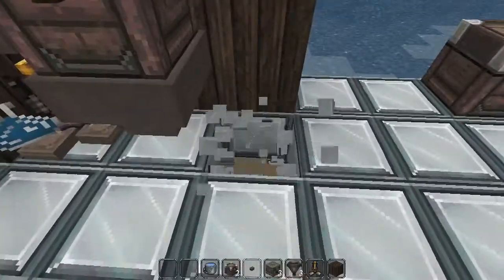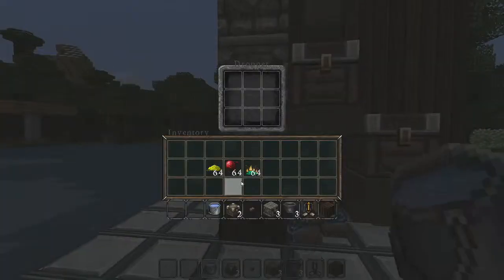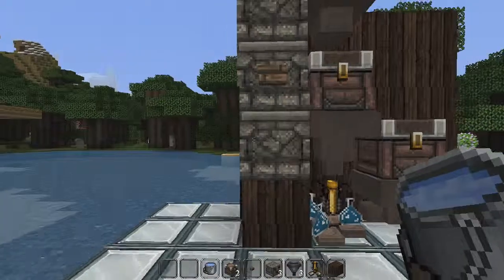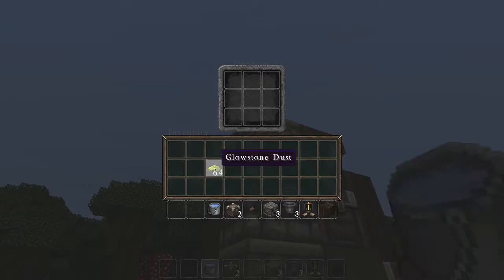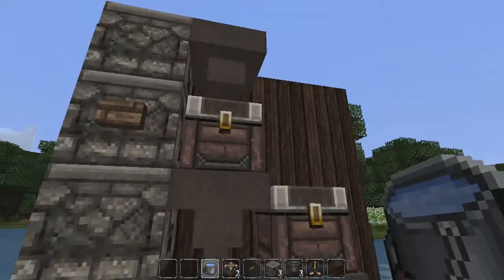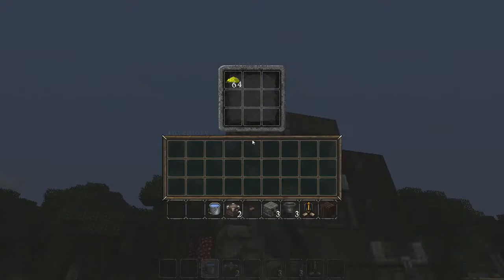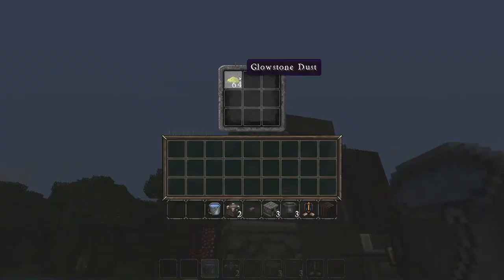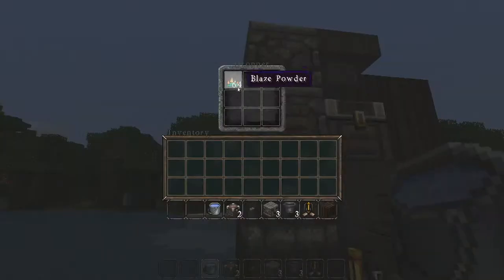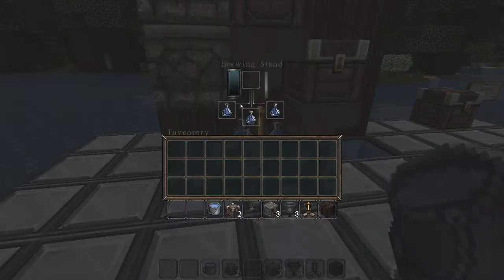Make a water source right over here and we're ready to fill it up. Put nether warts in the bottom dropper — that's standard for all potions. Put the next primary ingredient, which would be blaze powder, in the next one. Then for a stronger potion add glowstone dust, or for a longer-lasting potion add redstone. So put either glowstone or redstone depending on what you want, then the primary ingredient and the nether warts — and we're ready to brew.